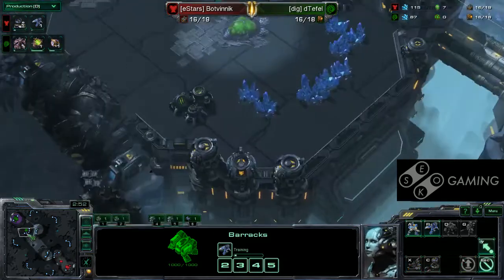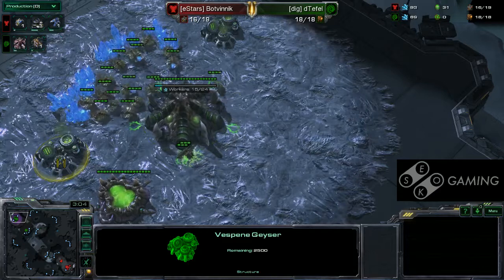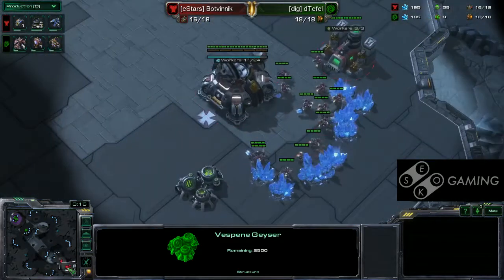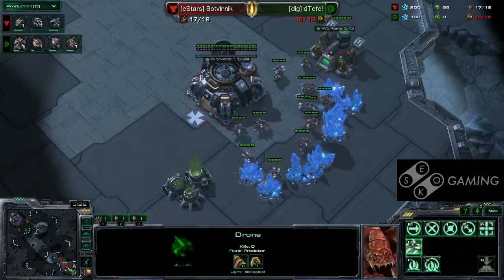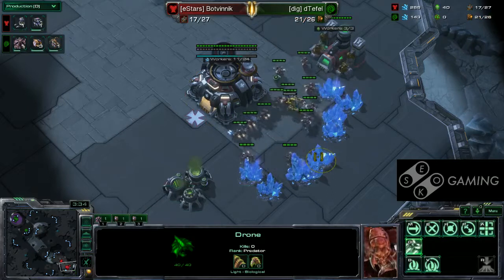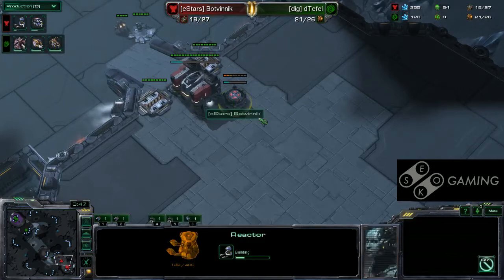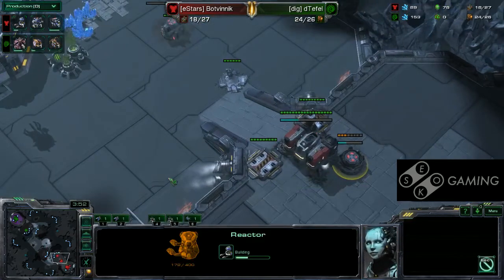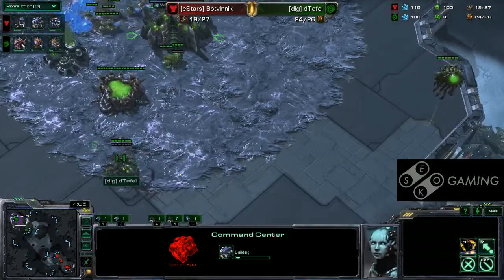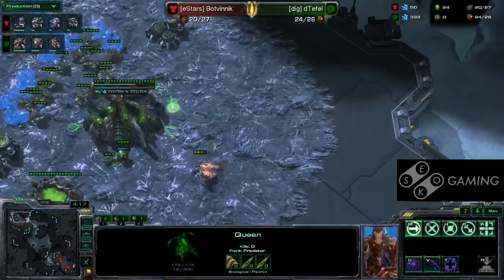Reaper is on the way, going to be heading straight across to see what's going on. Not too much else to talk about — he's going speedless as an opening, which is fine. Get out that extra drone count and use the Queens to keep everything safe. The Reaper is heading in. Still no gas out of the Zerg player. He's expecting the Reaper on this side but scouts it on the other place.